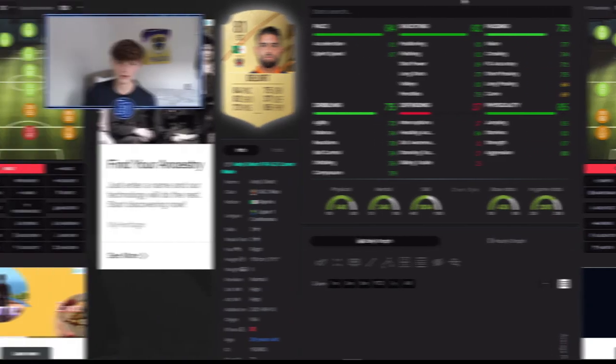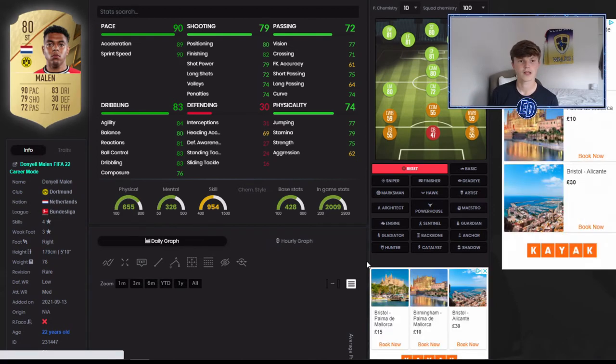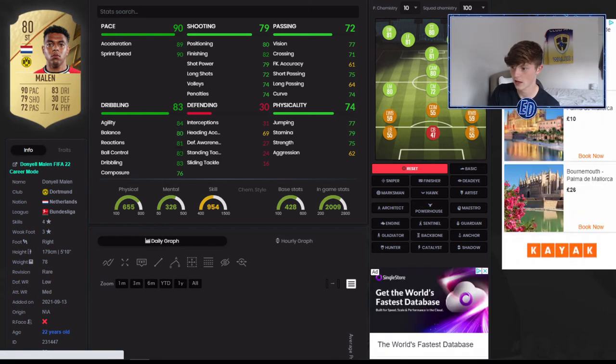Number five is Donyell Malen — he transferred to BVB Dortmund. Very easy to link: Netherlands nationality is brilliant and Bundesliga is great with loads of players to start with. He's absolutely rapid, 82 finishing is very nice on an 80-rated card, and 80 positioning as well. The dribbling is insane — for an 80-rated card: 84 agility, 80 balance, 81 reactions, 83 ball control, 83 dribbling. Well-rounded, you literally can't go wrong. Four-star skill moves — everyone knows that's the sweet spot where you can do the very overpowered skill moves.